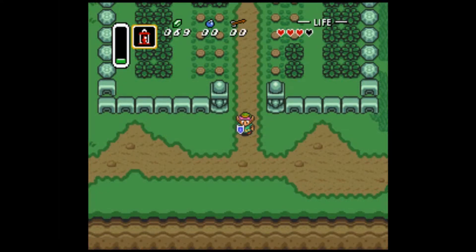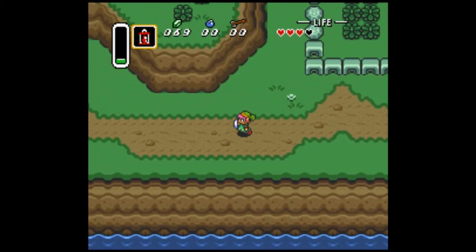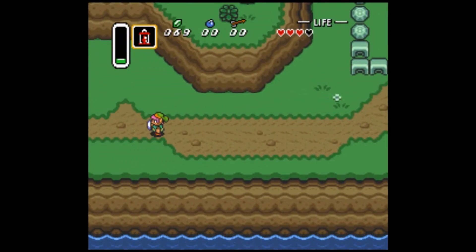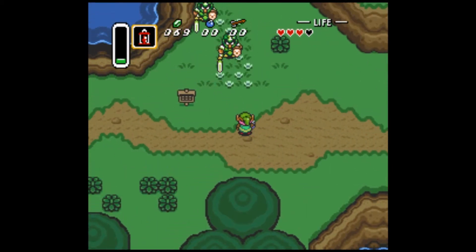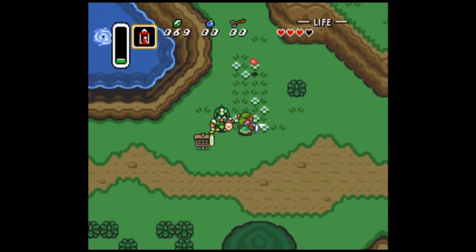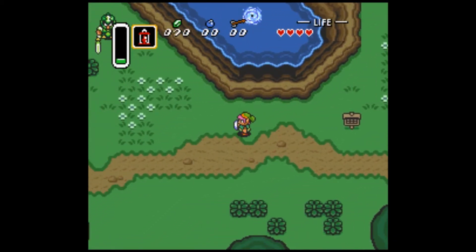Hello everyone, welcome back to another episode of Let's Play Legends of Zelda: A Link to the Past. When we last left off, we had saved Princess Zelda from the castle dungeon, and we were told by a random old man to go to the village and seek out the village elder, so that's what we'll do today.